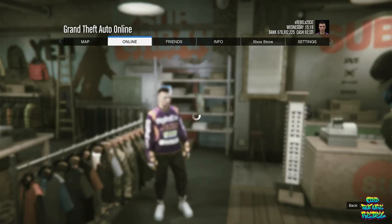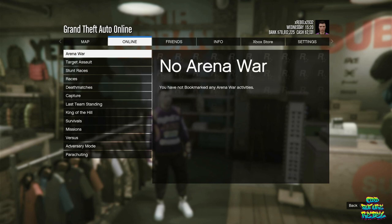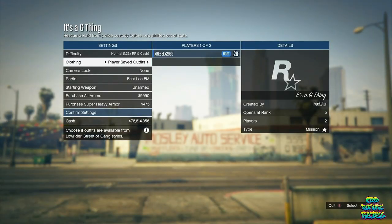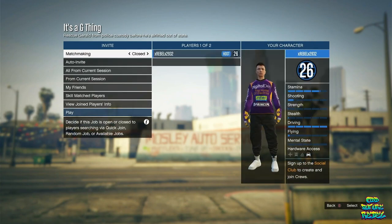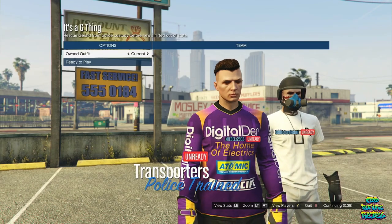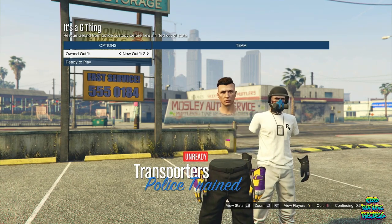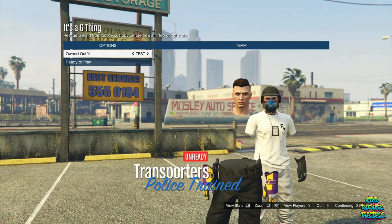Open up your pause menu, go over to online, go to your bookmarked jobs, and start up the mission called GG Thing. If you don't have it, you can ask someone to invite you. On the owned outfit selection, put the clothing on player saved outfits. Invite at least one person to help you out, and once they join, launch the mission. On this menu, on the owned outfit, click 2 to the right and 1 to the left.